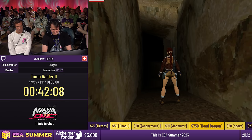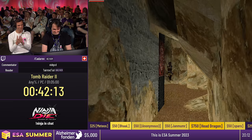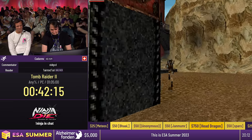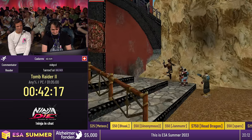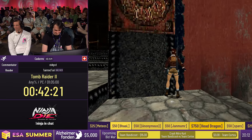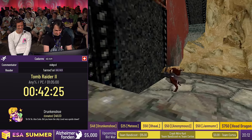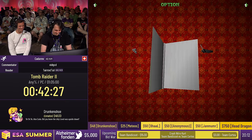Can I butt in real quick? Because we just hit 5k! The donation that put us over 5k was Drunken Shoe with $48 saying '5k, 5k, 5k. Also Kat, did you know the ship was upside down?' You're never going to let that one down. But we somehow made it to 5k — thank you.